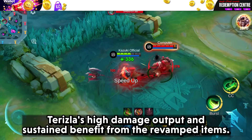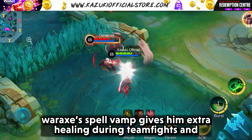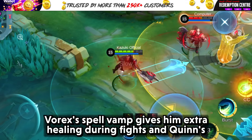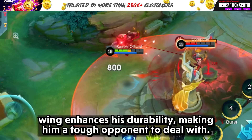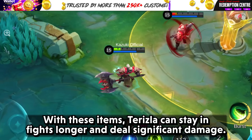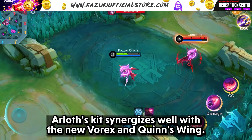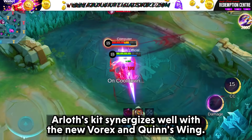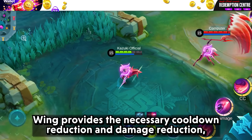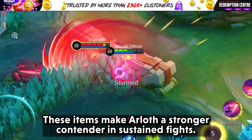Moving on to Terizla. Terizla's high damage output and sustain benefit from the revamped items. Vance's spell vamp gives him extra healing during team fights and Queen's Wing enhances his durability, making him a tough opponent to deal with. With these items, Terizla can sustain fights longer and deals significant damage. Lastly, we have Arlott. Arlott's kit synergizes well with the new Vance and Queen's Wing. The spell vamp helps him sustain during battles, while Queen's Wing provides the necessary cooldown reduction and damage reduction, allowing him to be a consistent threat and a stronger contender in sustained fights.